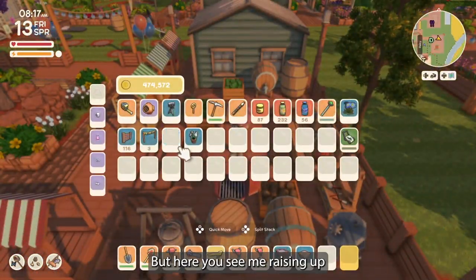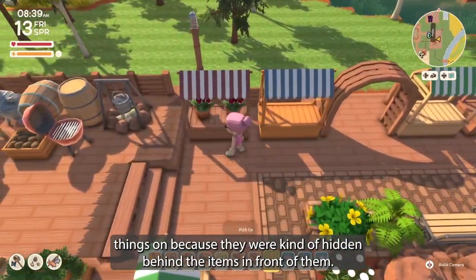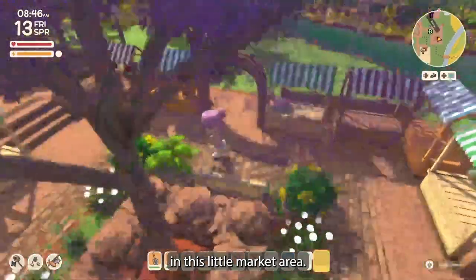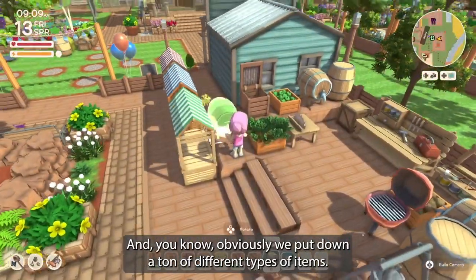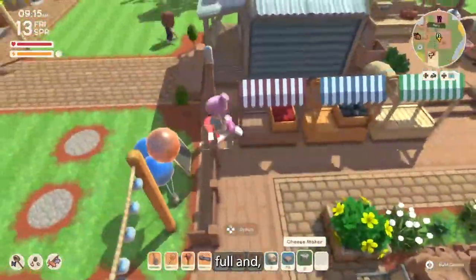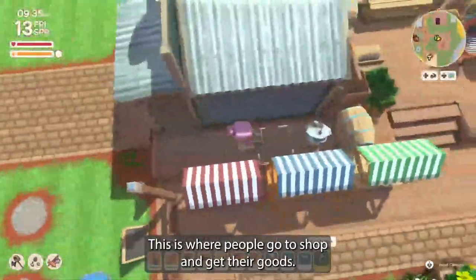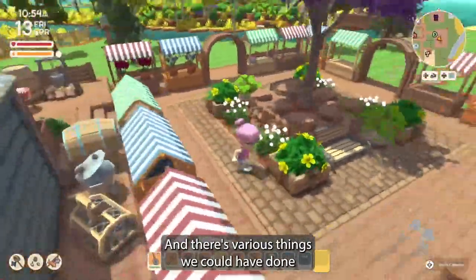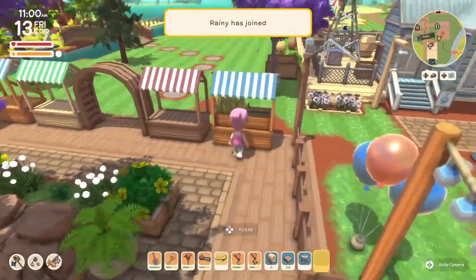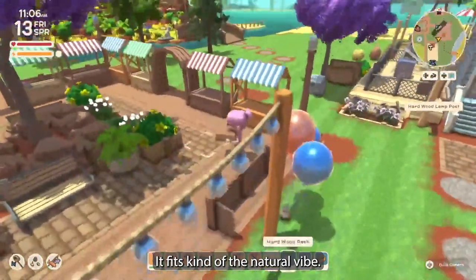Here you see me raising up a little platform to put some things on, because items were hidden behind the ones in front — and also just to give more height, depth, and dimension to this little market area. We put down a ton of different types of items. I didn't want to overcrowd the space, but I also wanted it to feel full. This is a market, this is where people go to shop and get their goods.